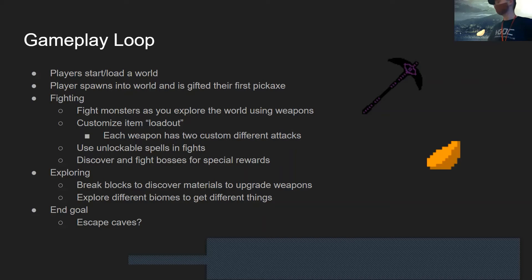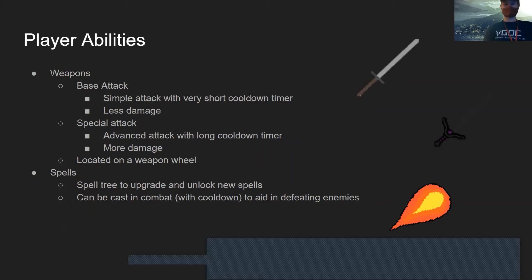The end goal is up in the air — if I get a team, we'll decide on it. For player abilities, the weapons each have two attacks: a basic attack which is just a swing, and then a special attack which is different for each weapon, such as an extending sword that hits people over long distances or maybe an elemental attack.